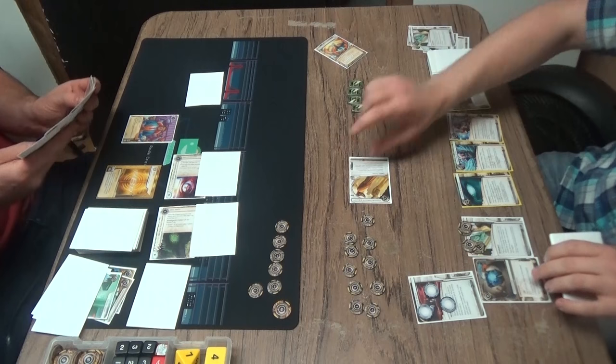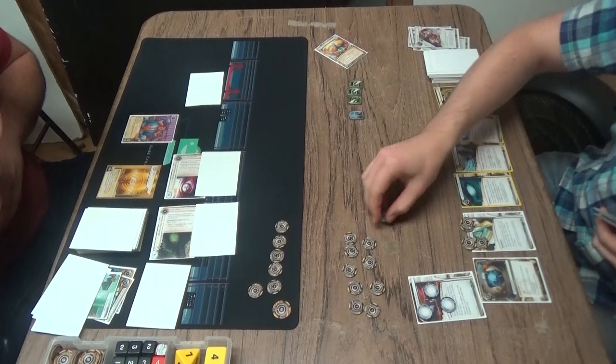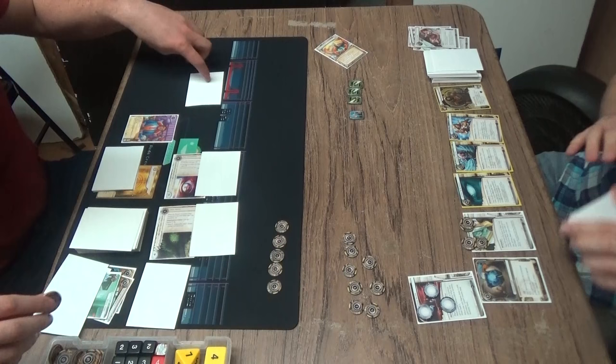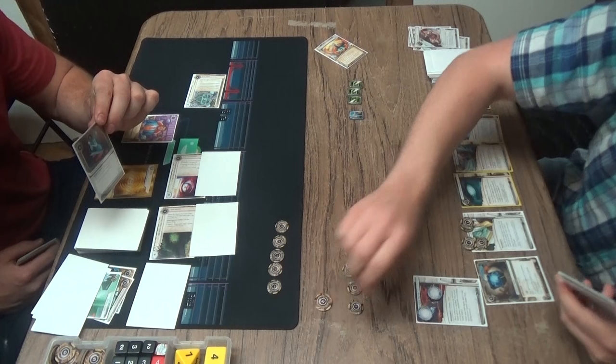We got two cards from Earthrise: it's Freedom Through Equality and Temujin. Those will both be tremendously helpful in this game. Freedom Through Equality is the current that you put in play, and as the runner, when you steal an agenda, you score Freedom Through Equality as an agenda point worth one point. He's being cheeky here — Dirty Laundering the outside remote, going to rez Tollbooth... or Data Ward? The Ward. He'll get the three, go through, and get his five.